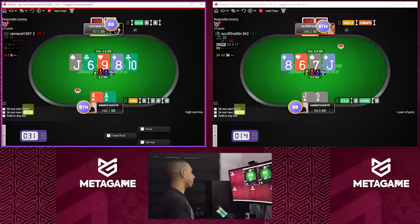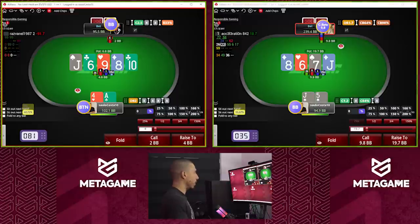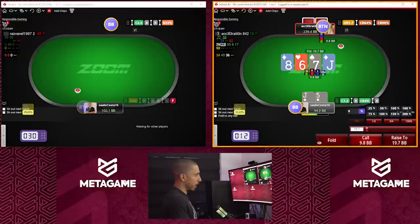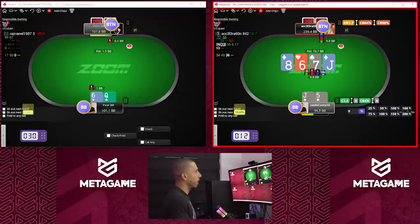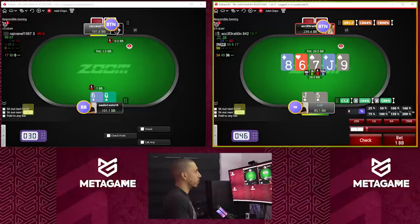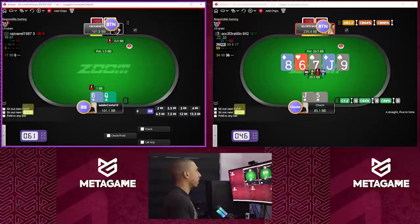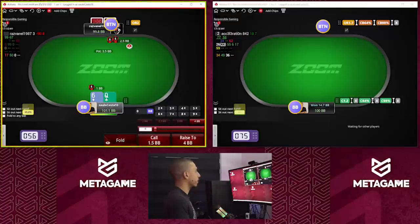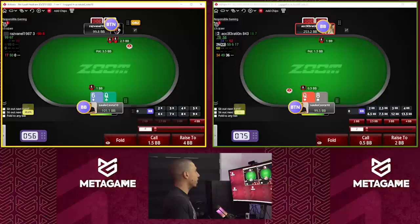I might bluff this river — I don't have many unpaired hands anymore here. Ace-player has to fold. On the right, pretty easy call: top pair and open-ender. I'm gonna make a straight on the river — we're calling a few bets. Queen-six is close here, I'm gonna call this time.